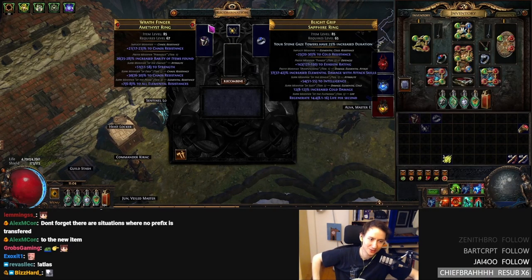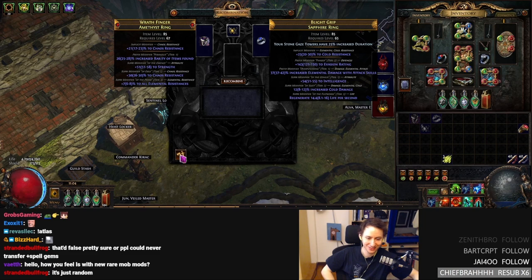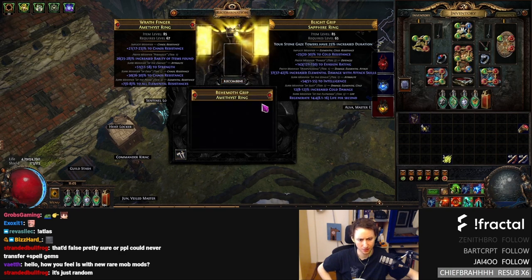One thing I forgot to mention is that it also has a 50/50 chance of choosing the base, so there's a real chance that I'm just not going to get the shaper base on my ring. It's basically a full gamble. It also has almost like a gacha mechanic when you click it. I also don't know what happens to the influence chance, so it'll be interesting to see.